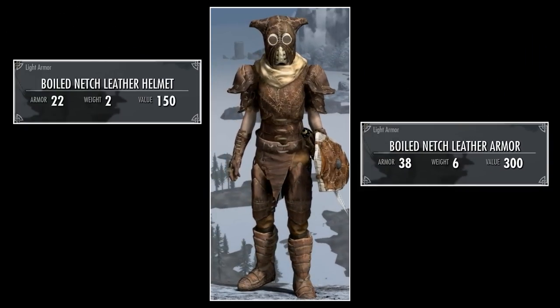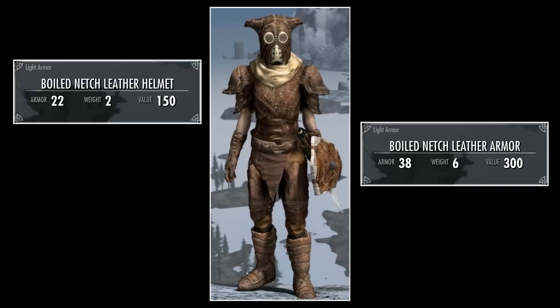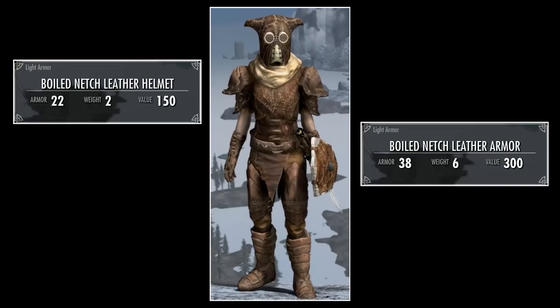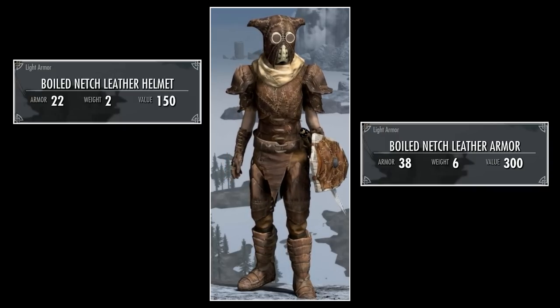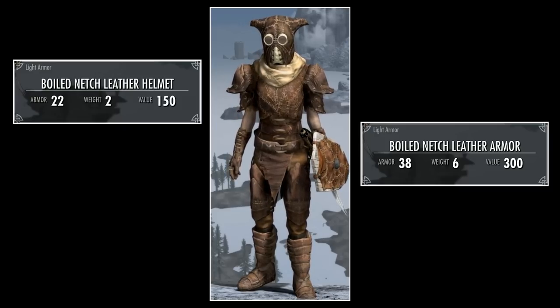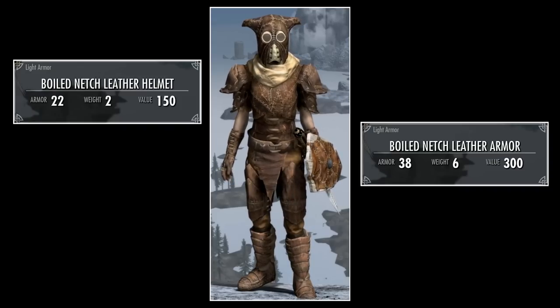Then you have the Boiled Netch leather armor set, which only includes a different armor piece and helmet — you'll wear the normal boots and bracers, and this is the same for the shadow variants. The boiled armor has an armor rating of 38 and a weight of 6. The boiled helmet has an armor rating of 22 and a weight of 2.